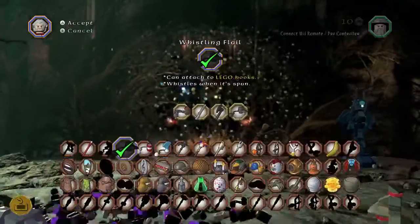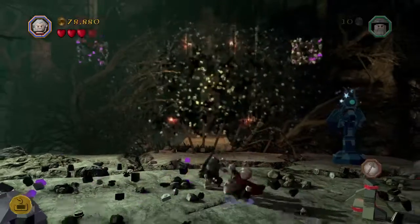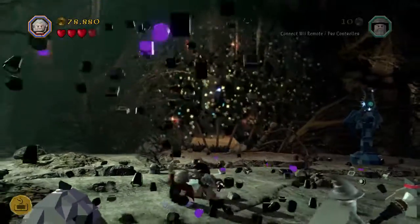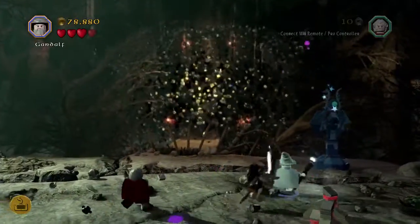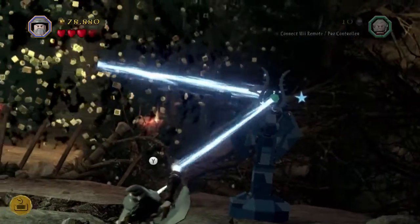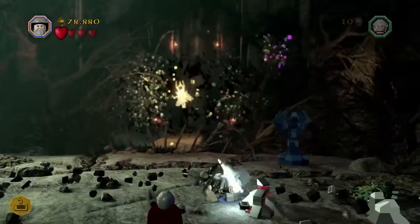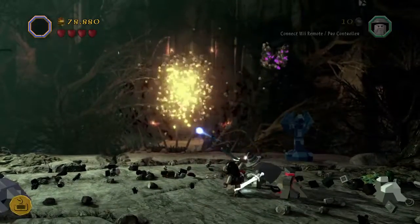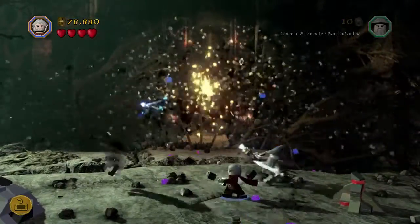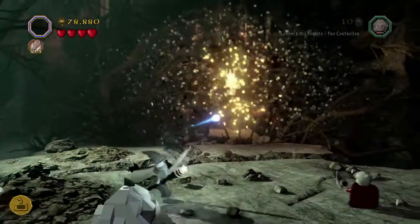I was going to check what this flail is — the whistling flail! Whistles when it's swung. I hear the whistle. Alright Gandalf, strike! Alright, come on — let's take down Sauron, fight him with light. Come on, I hit him first. Whoa — that was cool, I like how it whizzled like that.